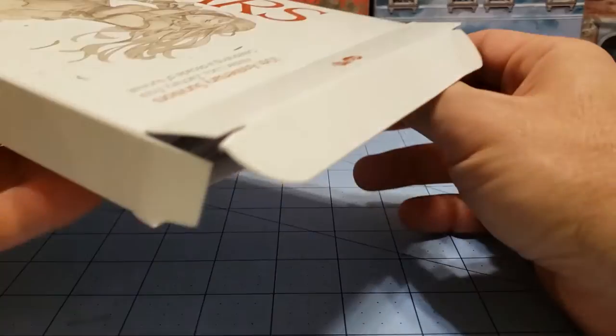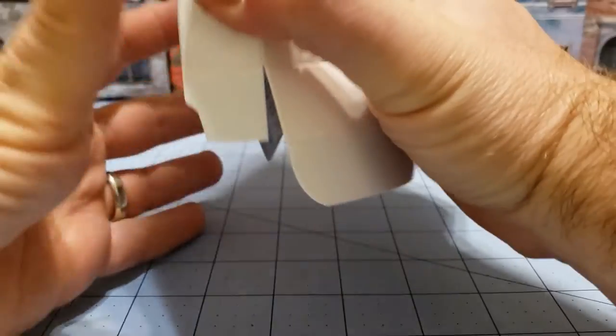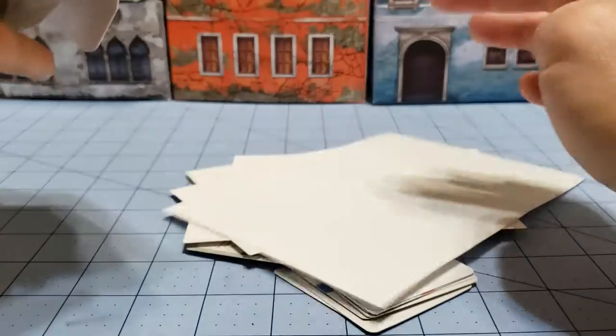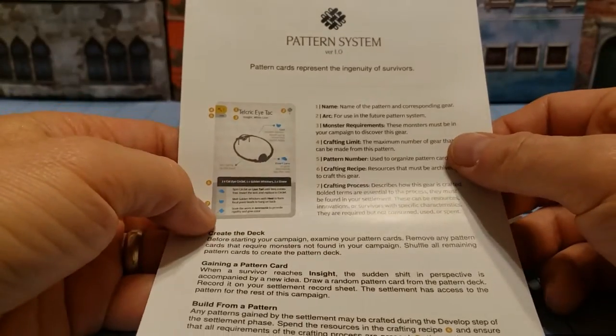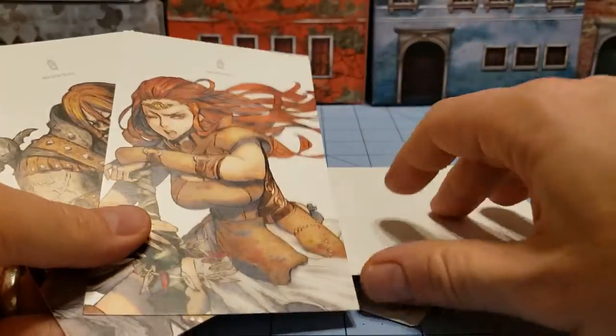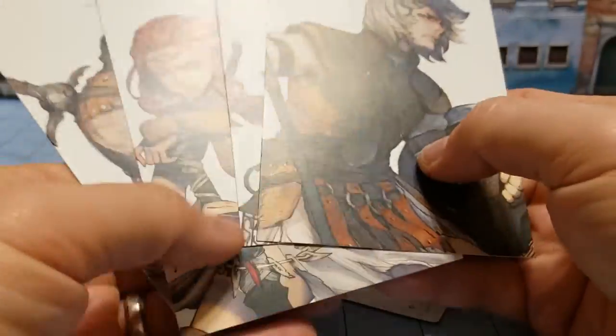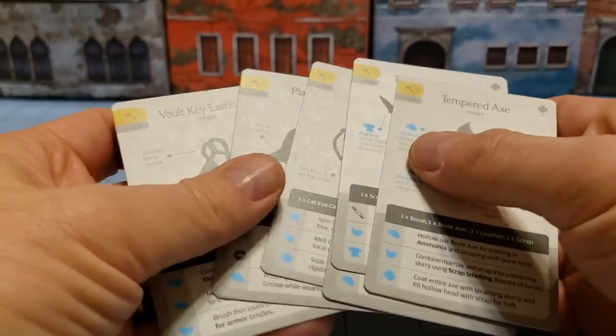I'm assuming that if you have any inclination to follow what goes on with Kingdom Death, you're probably well aware of what's going on here. First we get a big — whoa — there's actually a lot of paper this time. We get the pattern system, you're going to need that. We have our flashcards, postcards. Always nice to have color art to use for reference.